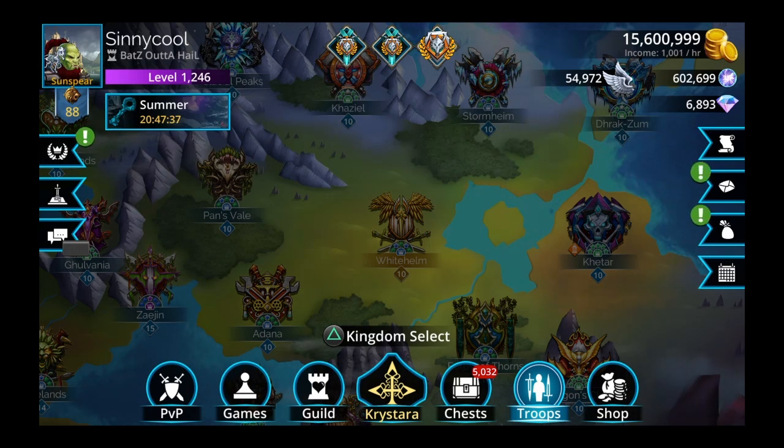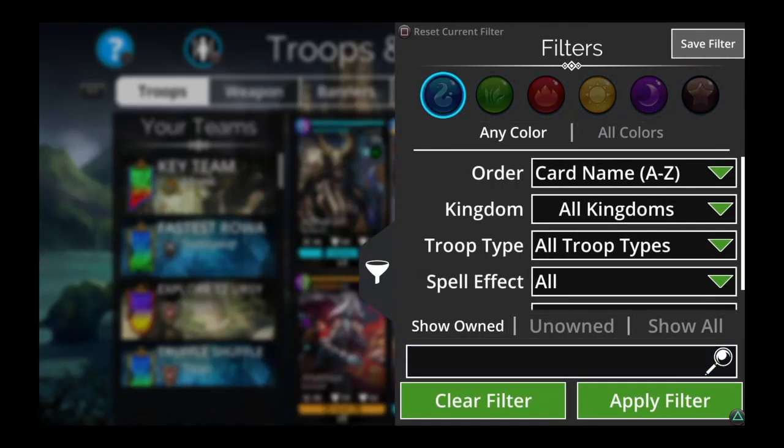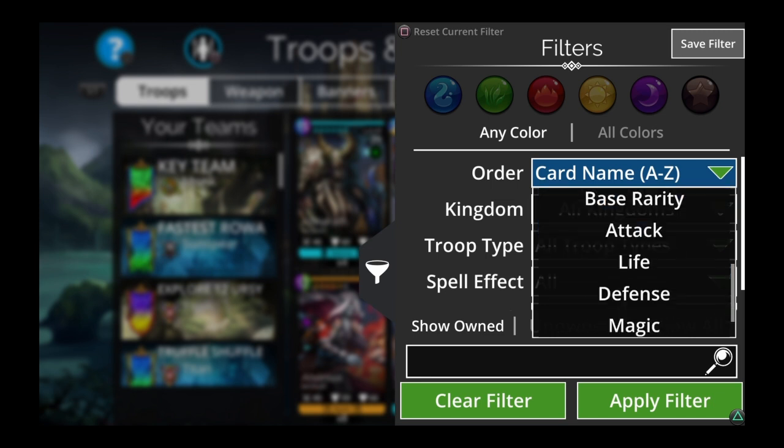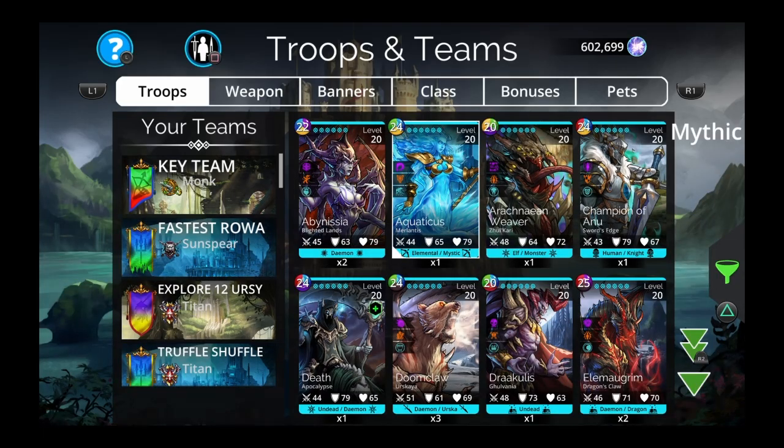Some of these we still use at the end game, some we don't use anymore but I have fond memories of, and some you just can't leave off the list. There were a lot of similar troops, so I'll mention some of them alongside others. I might show some teams — I don't want the video to be too long, so maybe we'll do teams in another video. Let's go to base rarity, apply filter, go all the way down to commons.